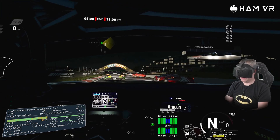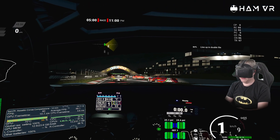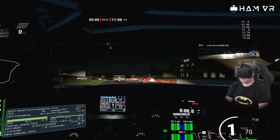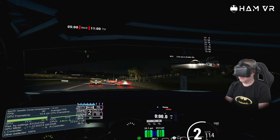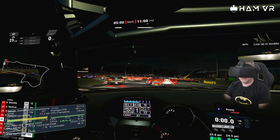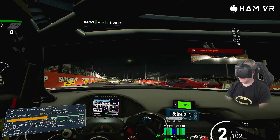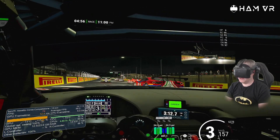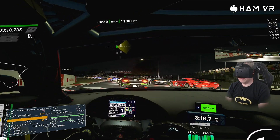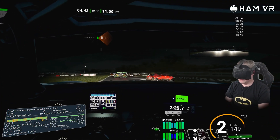Straight away the controls look nice and bright inside the car cabin, which is very black - nice and contrasting, and that's pretty sharp. It's not as sharp as AMS2, but this game has always had a quite poor VR implementation. We may get better results by turning the render scale down and then doing more super sampling, which is basically rendering the game scenario much bigger than the end resolution that you want.